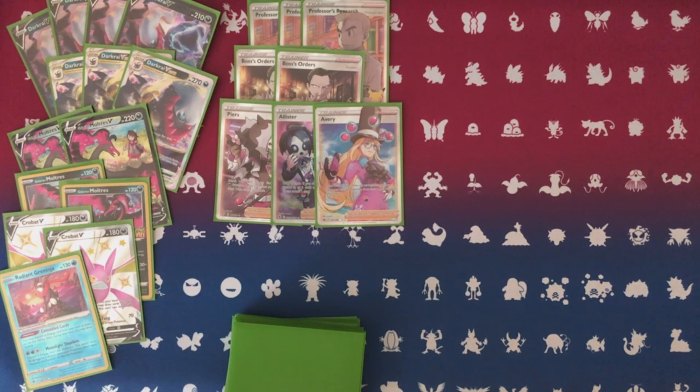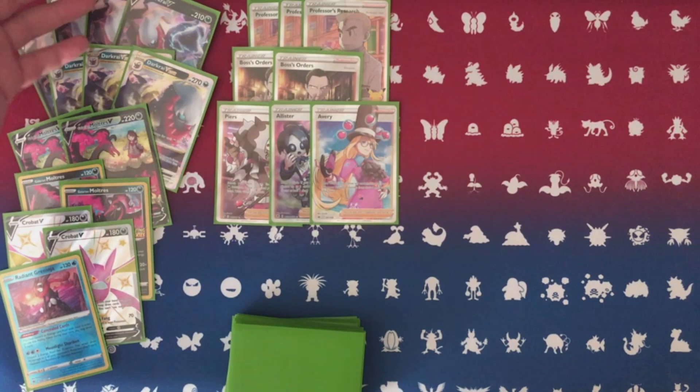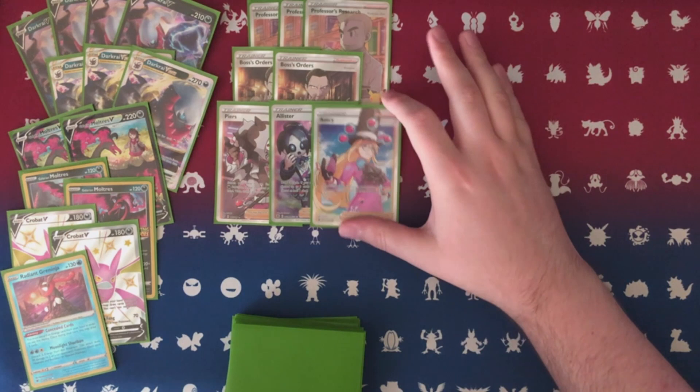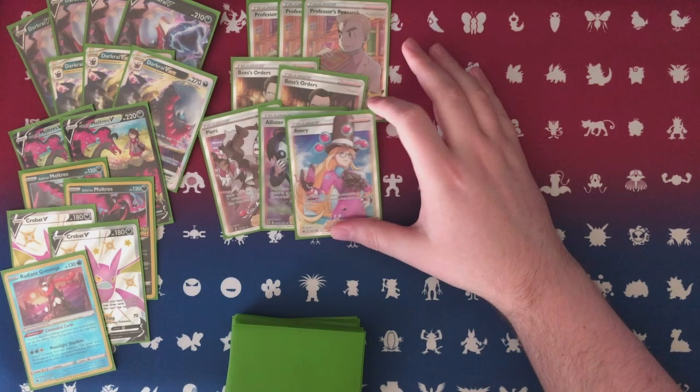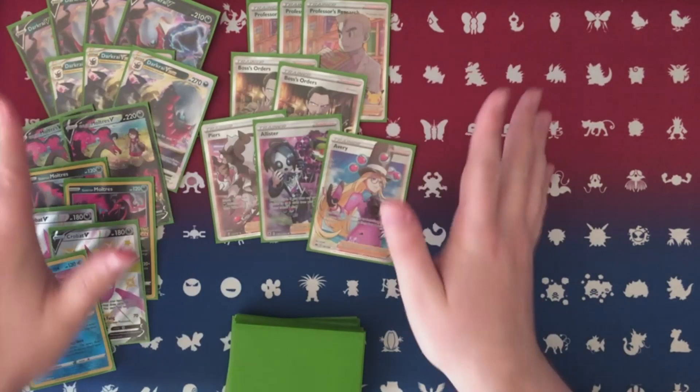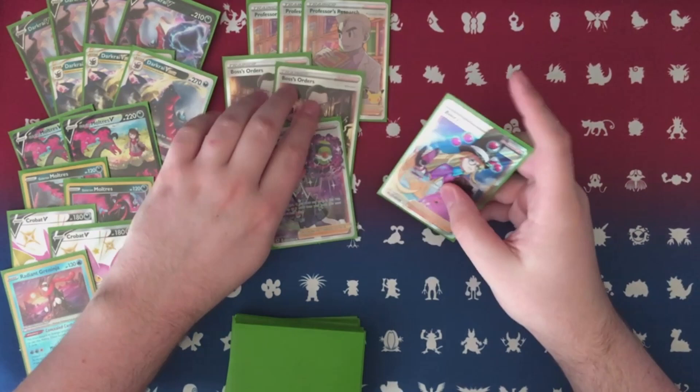I put Avery in specifically in fear of Palkia, because you end up benching a lot here and it makes it really easy for Palkia to just come in and wreck you. So Avery is there to slow them down and hinder their board state. I didn't hit any Palkia at that tournament and haven't done a lot of testing against it, but I have a feeling even with cards like this they still body us. If you set up well enough you can ramp your damage high enough to take out pretty much anything, but Palkia is just going to farm you the entire time.